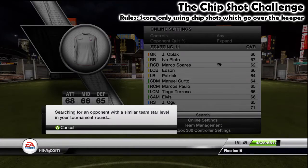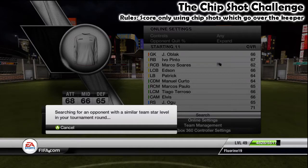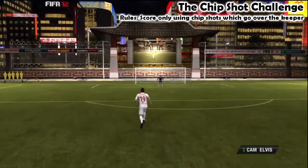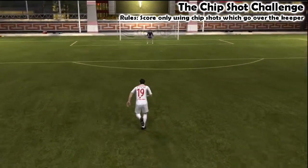It has to be with the keeper in the net and I have to chip the ball over him. In fact, in the last game I did score a chip shot but that was using full assisted which isn't really the point. Chip shots are an interesting one - they're not the easiest things in the world to do on manual, as is probably going to become pretty apparent in this game. It might take me a moment to adjust as well because I'm literally going straight into this having just played a game on assisted.